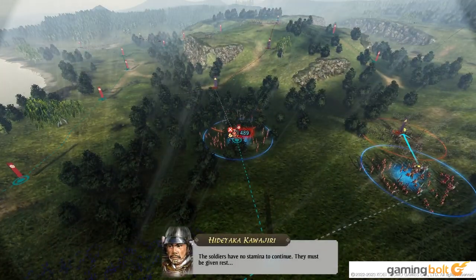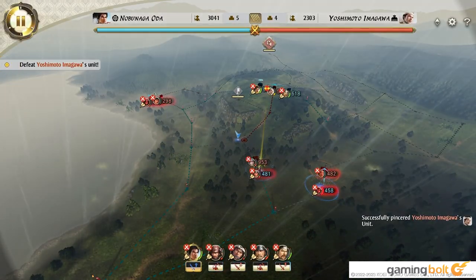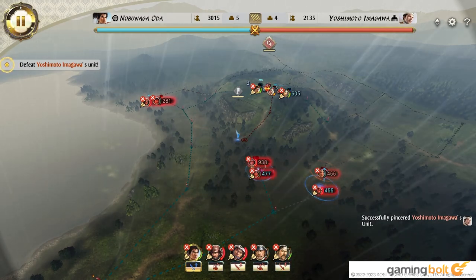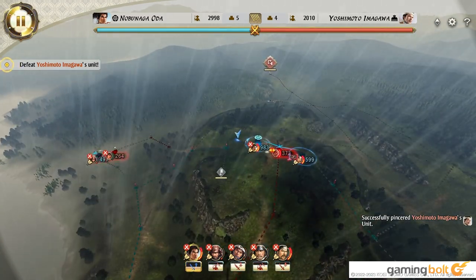Aside from players' own choices, Nobunaga's Ambition Awakening also has historic battles that depict major battles from real-life history that players can take part in, complete with historically accurate situations and objectives.